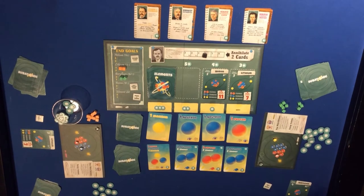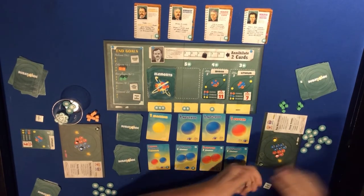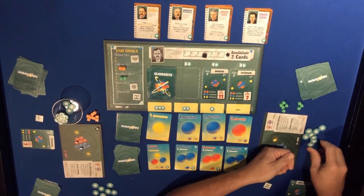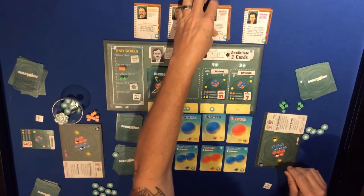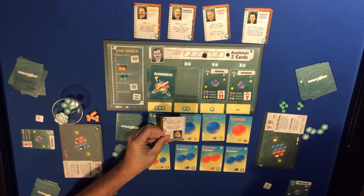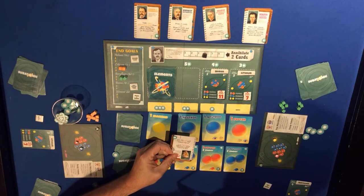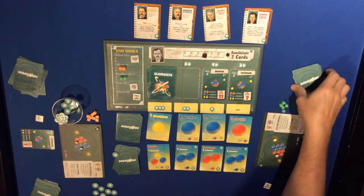One thing I've been forgetting is the scientists. Green has so much energy - actually so does orange: one, two, three, four, five, six, seven, eight, nine. I'm going to spend nine energy and get Marie Curie - look at another player's hand and mimic any two of their subatomic cards, and all players may discard one card and draw a new one. That goes into the discard pile.